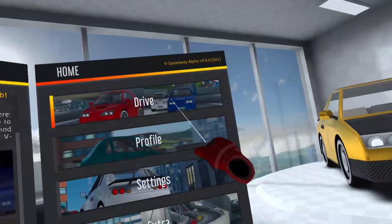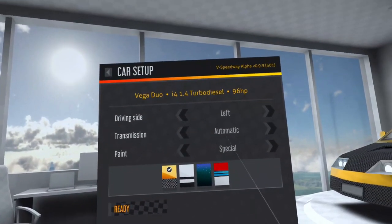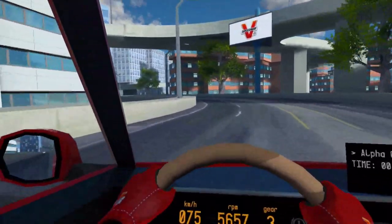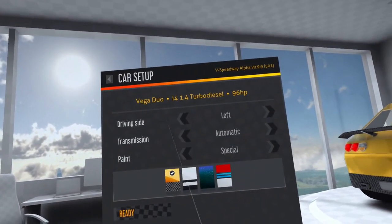If you are just starting out and are new to V Speedway, I highly recommend practicing in free ride using the automatic transmission mode first. And then once you feel comfortable with that, switch over to the manual mode and practice changing gears while you are stationary.